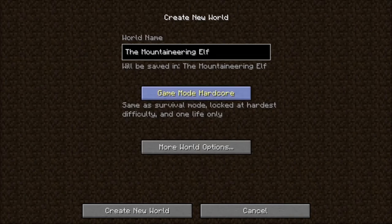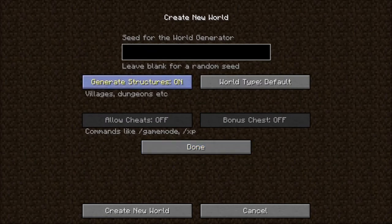Of course, hardcore mode — all the standard MHC rules apply. Structures can be off, world type is large biome, and the seed is 'elf elf elf.' Now the objective is to climb a mountain.